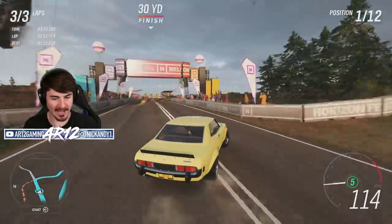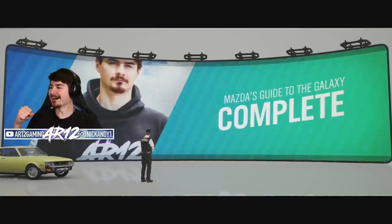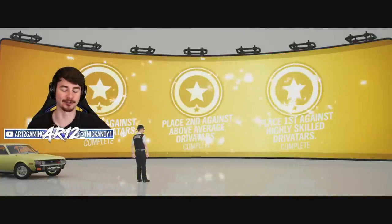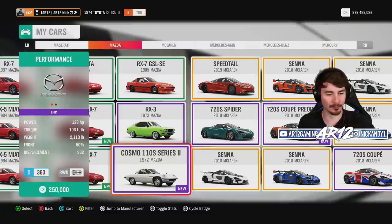Ten minutes later — Toyota across the line. Mazda's guide to the galaxy has been completed. Three stars across the board. The oldest Mazda in Forza Horizon 4: the Mazda Cosmo 110S.